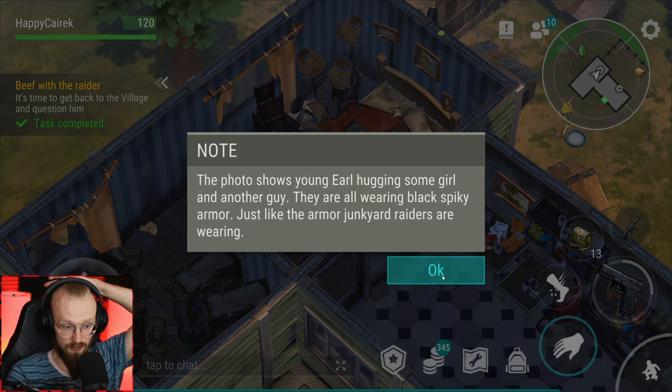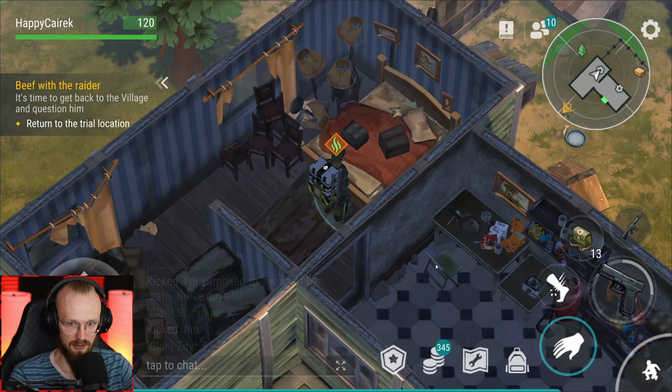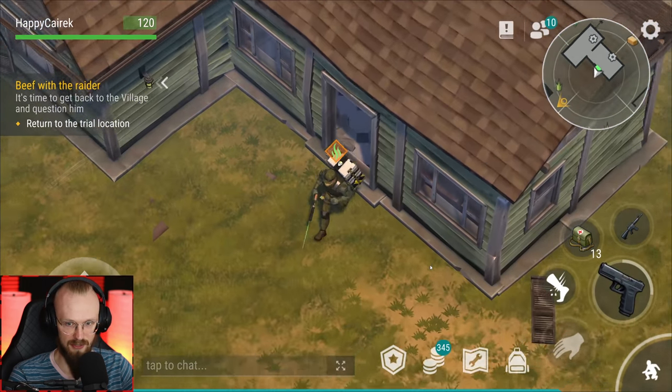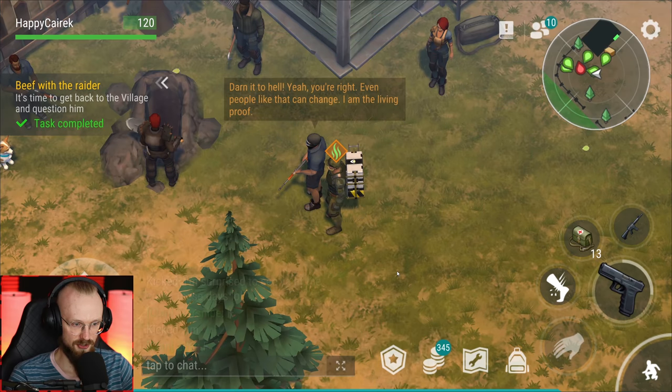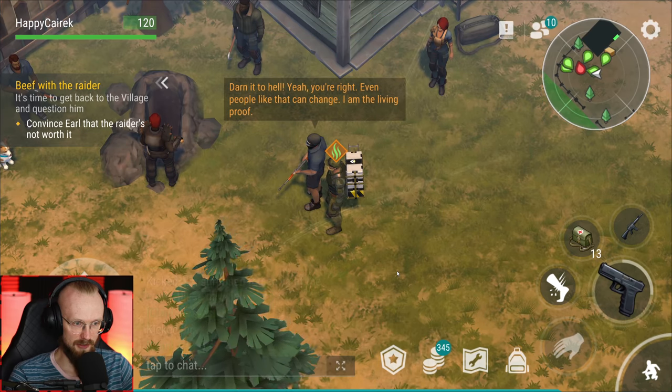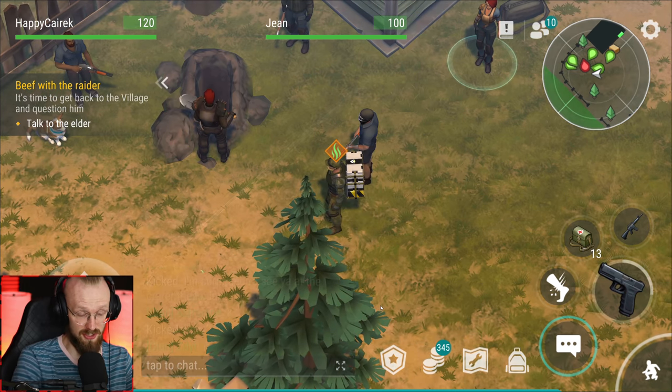There's another note. 'The photo shows Earl hugging some girl and another guy. They're all wearing black spiky armor, just like the armor junkyard raiders are wearing.' Return to the trial location. So was Earl one of those raiders as well? Let's show the photo to Earl. 'Darn it to hell. Yeah, you're right - even people like that can change. I am the living proof.' Apparently the guy changed.